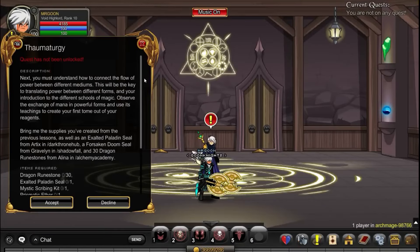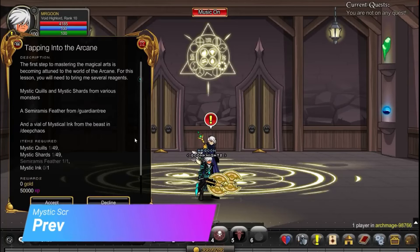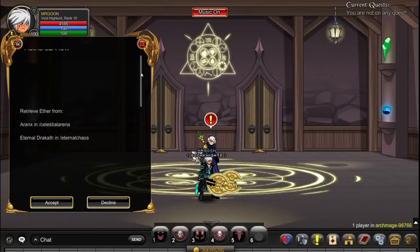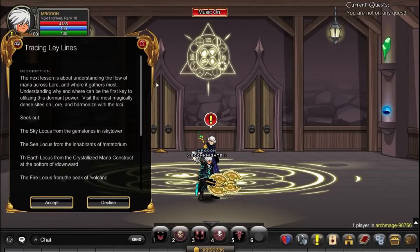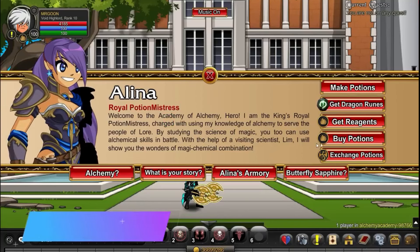As you go through these quests, make sure you are accepting the rewards. Because this next quest does in fact require the Scribbling Kit, Prismatic Ever and the Arcane Locus drops, which you will have got from doing the first three quests. So hopefully you still have those saved at this point.